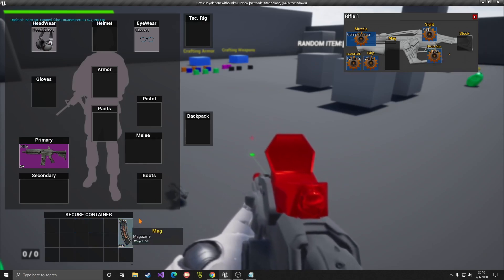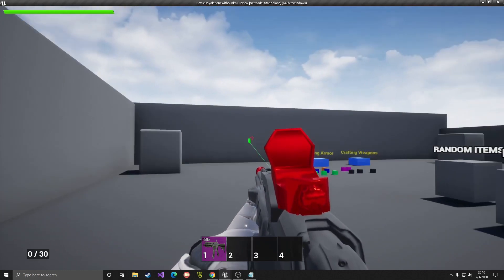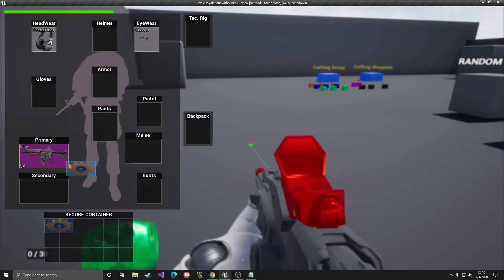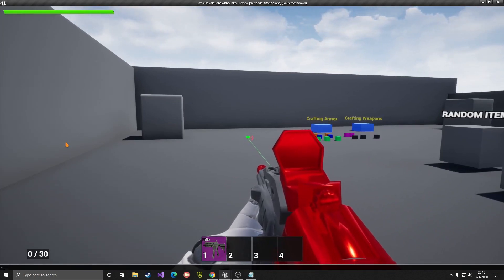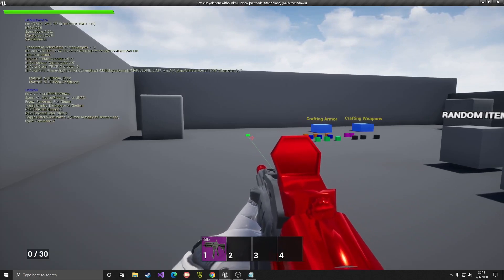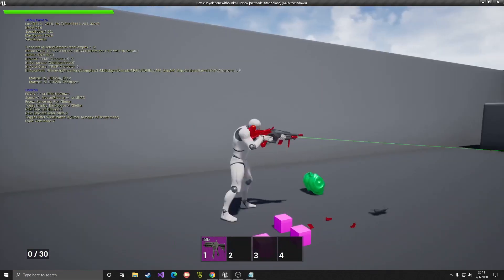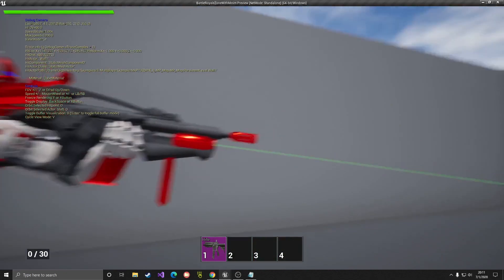We have the pistol grip and mag as well. For laser sight, I just added a line trace there. Let's go ahead and load the stock here and add it to the weapon. There's this nice command I like called Toggle Debug Camera - this lets you fly around and see your character. And as you can see, we have these attachments installed on the weapon.